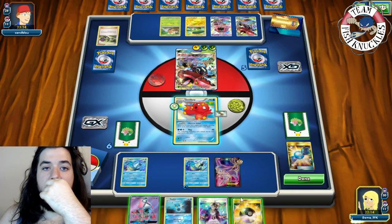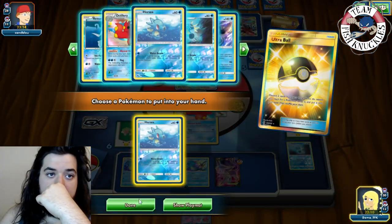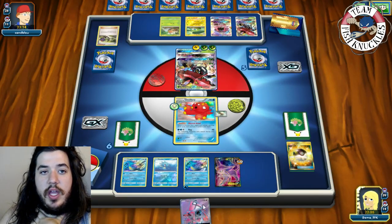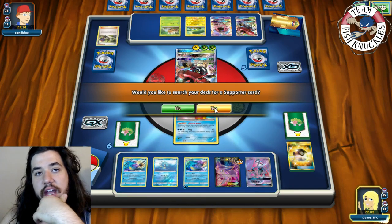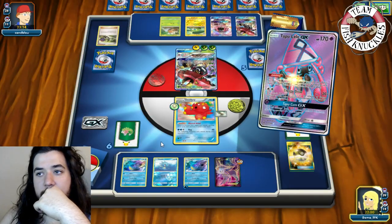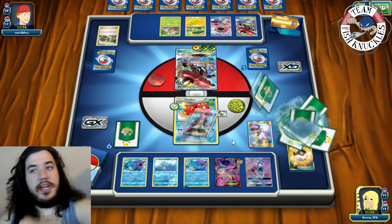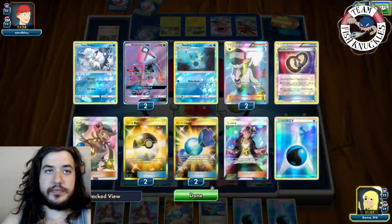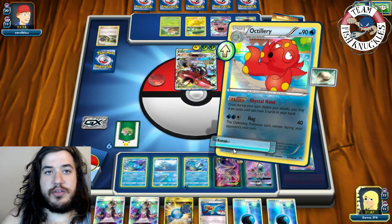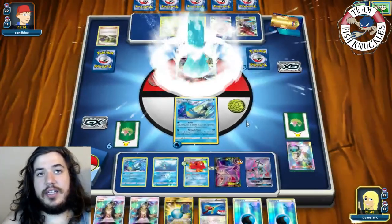We needed a Horsea. Ultra Ball, discarding two cards to grab a Horsea — we need to keep the stream going on these guys. We could Lele for Mallow but it's not in there. We N our opponent down to five and get six. We find Guzma, Super Rod, and a Water energy, then retreat into Kingdra for the Tornado Shot.